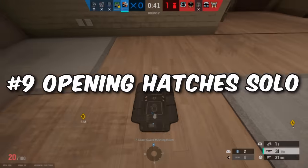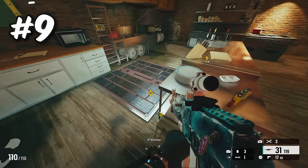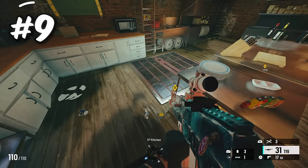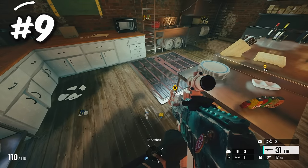The next tip is how to open up caded hatches solo. The normal way would be using an EMP or a Twitch drone to destroy the Cade Claw, but that requires a teammate. To get rid of the Cade Claw on the hatch, you should be Hibana, Thermite, or Ace. For Ace, all you have to do is throw two Ace charges on either side of the hatch, and as you can see it opens up the hatch no matter what.